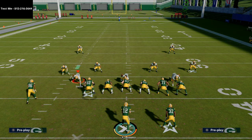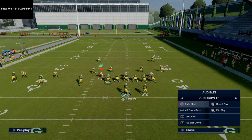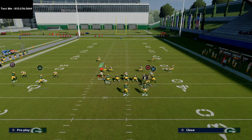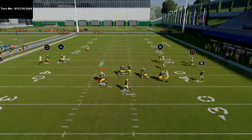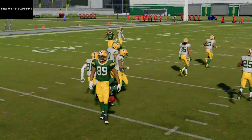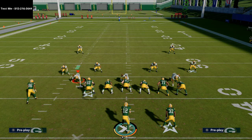My number is 812-216-3644, shown in the top left-hand corner of your screen. Just text me and say hey Cody, I'd like to receive the New England Patriots sample formation. I'll hit you back with the videos you're looking for. This is only available to text message members — there's no other way to get it. That content alone is over an hour and a half of material on just those two sample formations.